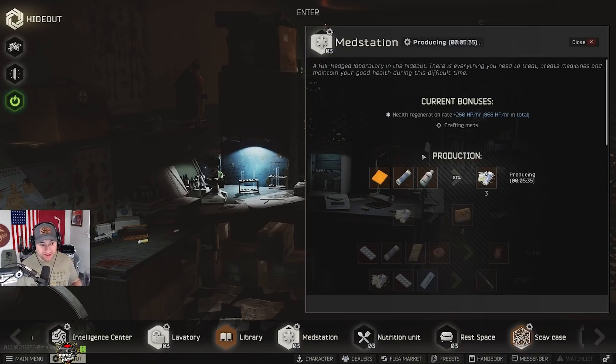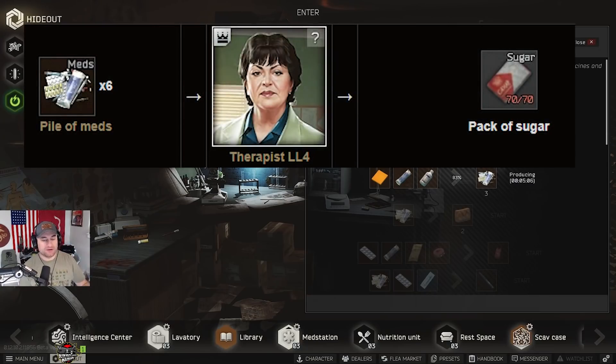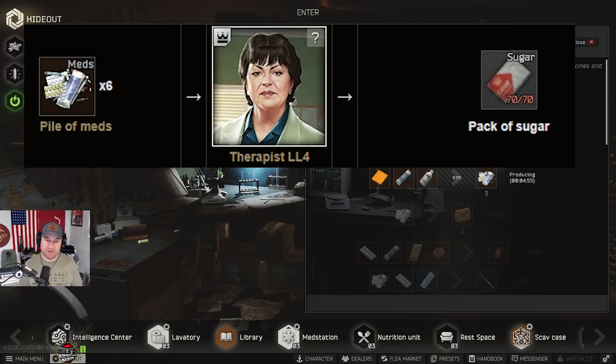When selling, I try to push about 17.5K or 17K, but that's getting tougher as the wipe goes on — pile of meds and augmented have been getting cheaper. Just push as far as you can: 16K, 15K if you need to — the higher the better. Also, if you're crafting moonshine, you can barter sugars for six of these. If you're making pile of meds for around 12 to 13K a piece, you're getting your sugar for about 75 to 80K, which is way cheaper, and it actually allows you to make moonshine and make money off of it.